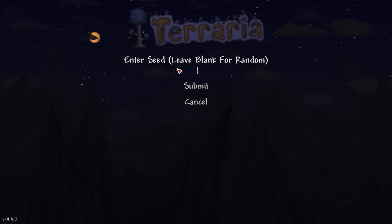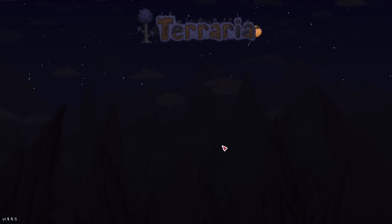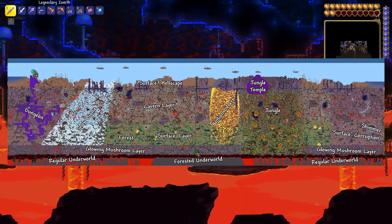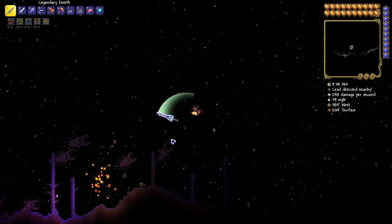Another new seed that really mixes things up is the Remix seed, created by putting "Don't Dig Up" in the seed field. This seed really alters world gen, and will have you start in a forested underworld, and from there you'll have to go up through the oddly placed lasagna of biomes to eventually reach the surface, an evil biome covered hellscape.